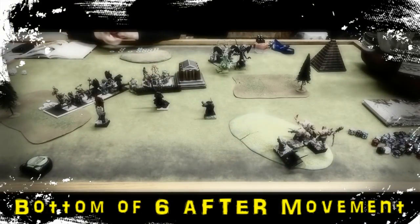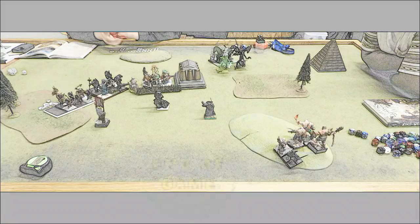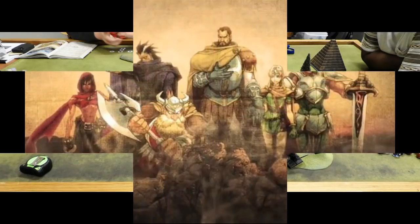Bottom of Turn 6 — there's really no reason. I miss with my lightning bolt, not a ton of movement. We rolled to see if it goes to Turn 7, and he rolled a one, so the game ends with two dragons and a unit of cav still on his side compared to all those delicious ogres on mine. Those dragons are probably carrying over 700 points total and the cav is probably close to 300 — we might have 1,000 points on the table still. Game over.